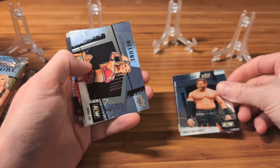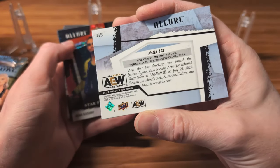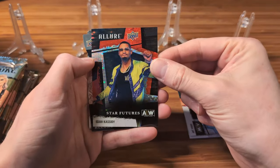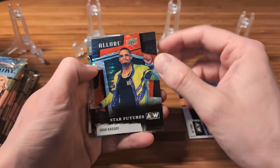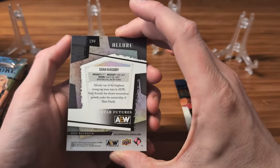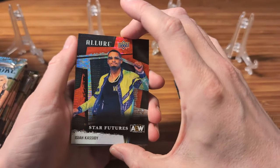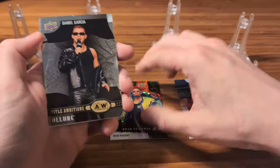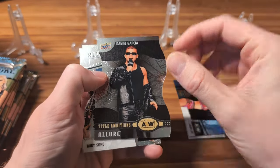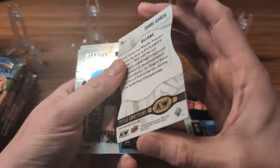Got Buddy Matthews. We have a horizontal — this is Anna Jay. I don't think this is a parallel, it's not numbered. Wow, this is a really cool looking card of Isaiah Cassidy. This one is not numbered but it is a red rainbow — I'm not 100% sure what the odds are for that, but I'll definitely set that aside. Right behind it is a die cut of Daniel Garcia Title Ambitions — that's a cool looking card as well. This is the very first one in the set, so set that aside.